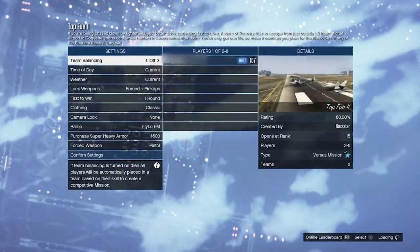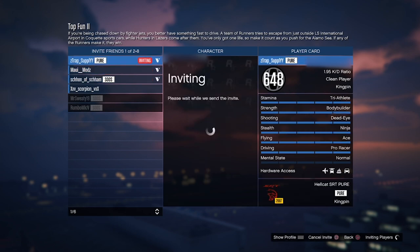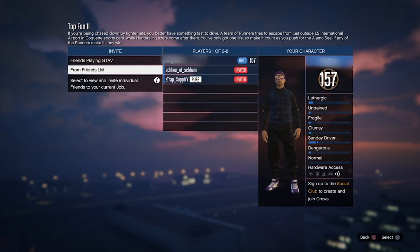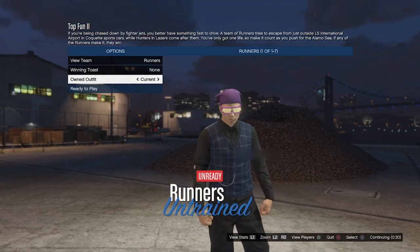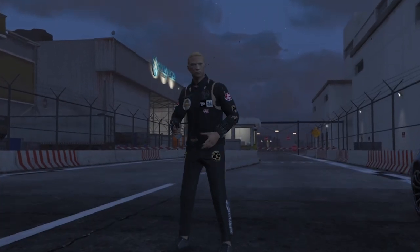From here, all I just want to do now is pause the game, go to online, jobs, play jobs, Rockstar created, missions, and set up a top fun too. Now you can actually set up the Lamar missions as well, but once you guys have loaded into the job, all I just want to do now is invite a friend and change the outfit theme over to player owned. Now once you guys do load into the job, all I just want to do now is go once to the right, then ready up.